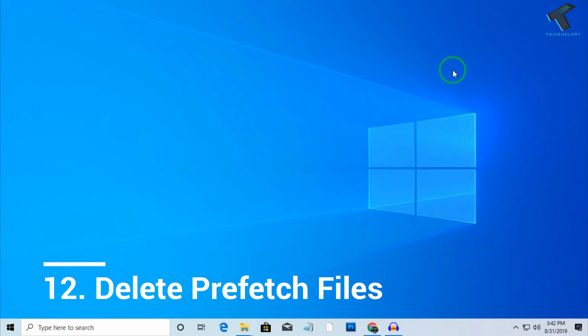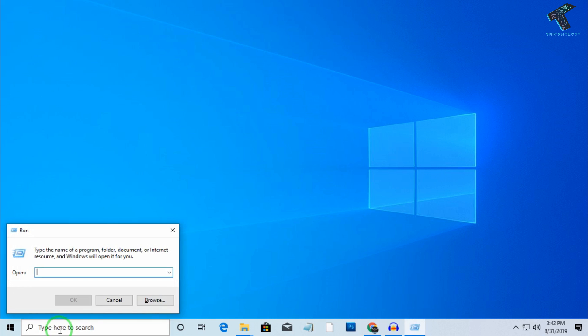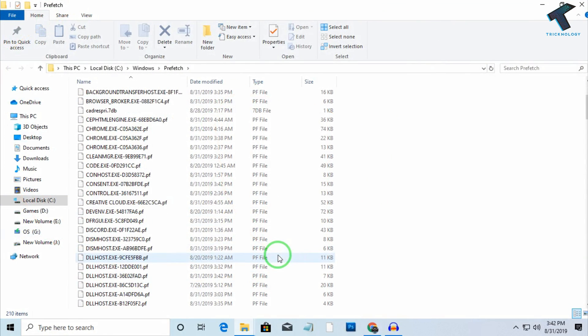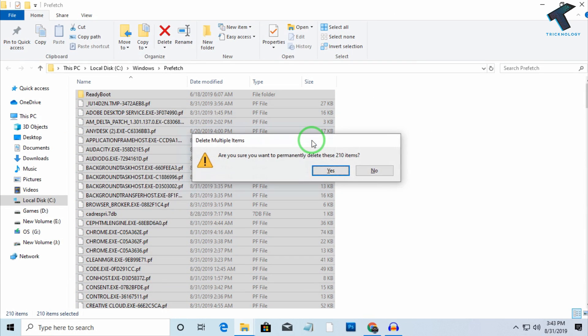The next step is delete prefetch files from your computer. Press Windows+R to open the Run box, type prefetch, and press Enter. I will provide this command in the video description so you can copy it from there. Once the window opens, select all the files and press Shift+Delete to remove them from your computer.